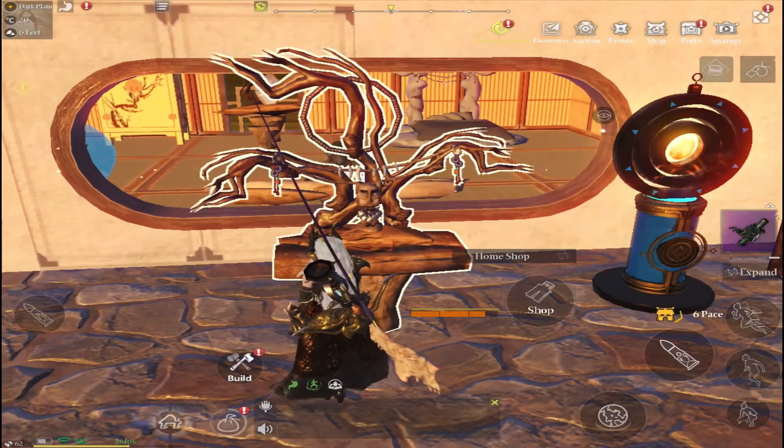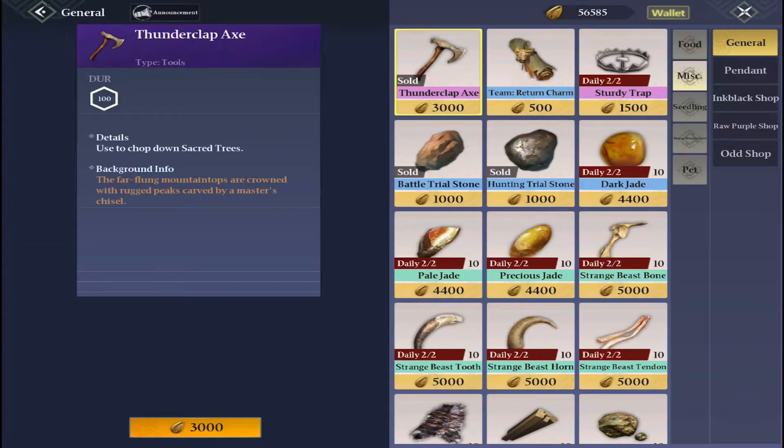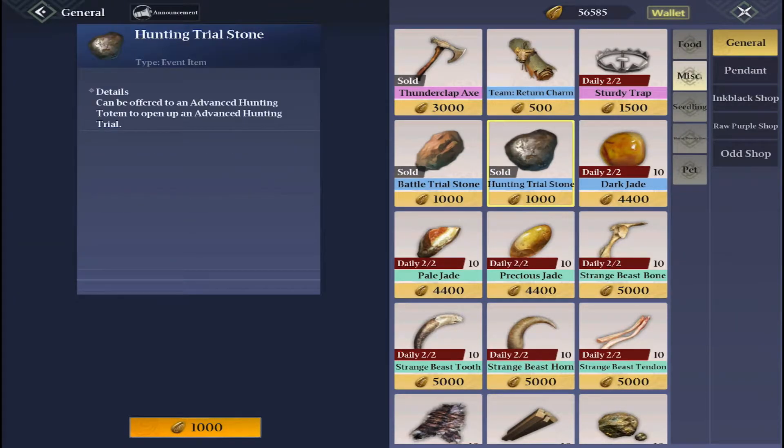Use the home shop every day — go in and have a look. There are limited daily things you can buy, but go in, take a look at the shop and buy what's there. You can get the battle trial stones and hunting trial stones, but if you need things, buy them at the shop.